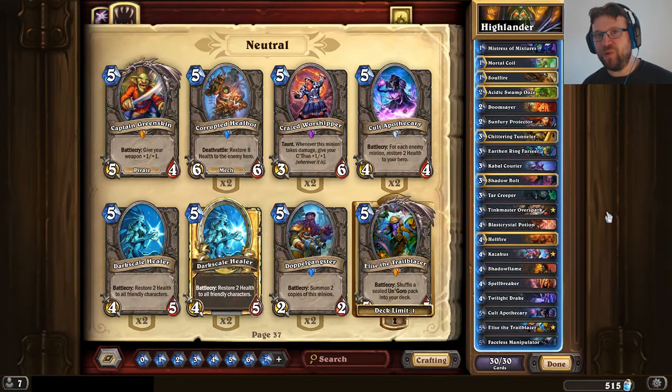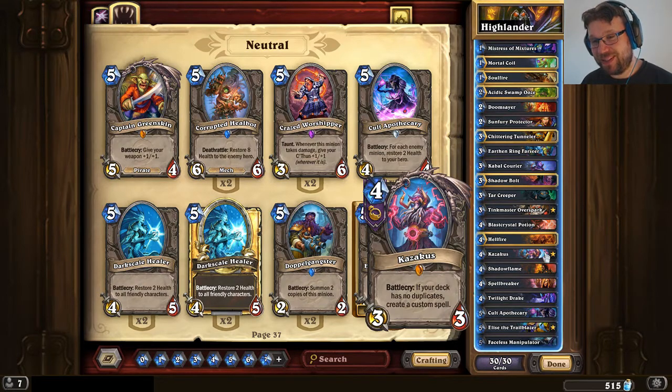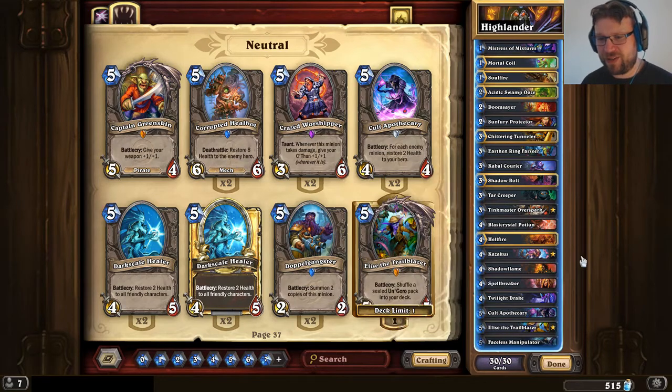Hello everyone, it's Old Guardian here. I started Season 40 playing some Highlander Warlock, and I have to say this has been a lot of fun. Highlander Warlock is not really a thing anymore because we know Jackson rotated out into the wild, but Cassaacus can still be a pretty powerful card and Highlander Warlock is really a kind of deck where no two games are alike.